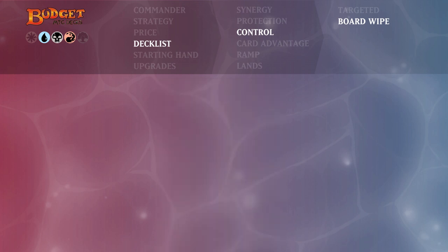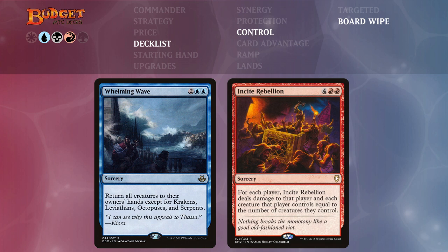Finally for board wipes we have Whelming Wave and Insurrection. Whelming Wave is a generic board wipe that bounces everything except Krakens, Leviathans, Octopuses, and Serpents — we don't have any of those so it essentially hits everything opponents have. Insurrection deals damage to each player and each creature they control equal to the number of creatures that player controls — if opponents are playing multiple creatures they're going to take lots of damage and lose their board, while we likely keep Nekusar.